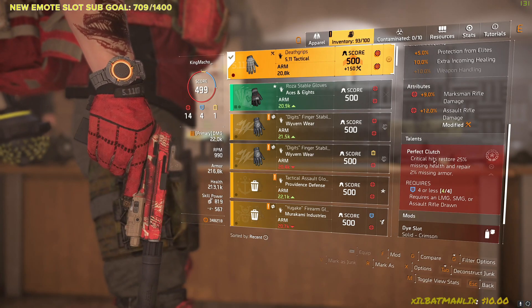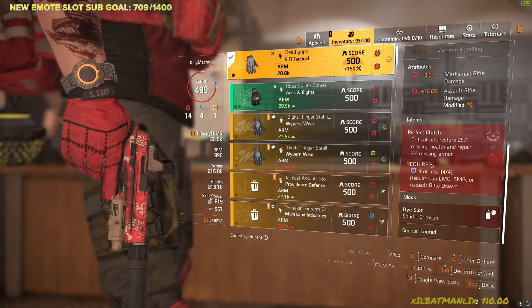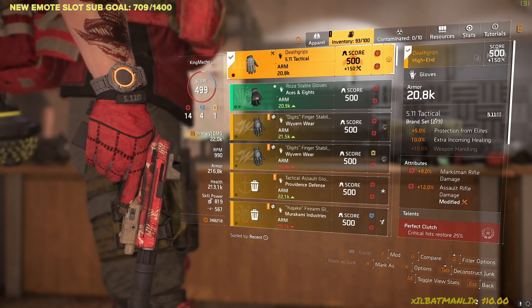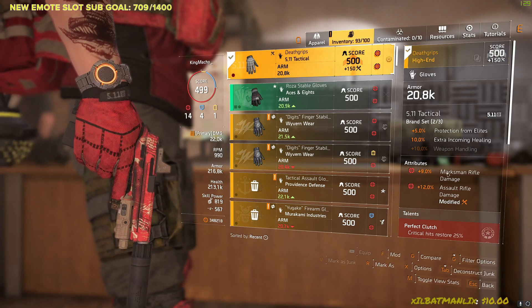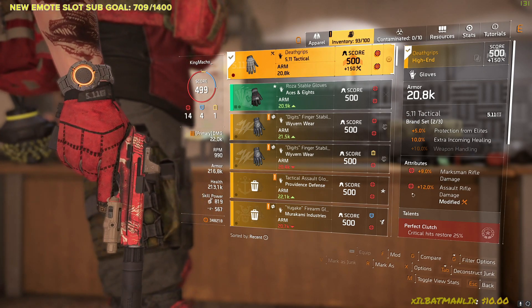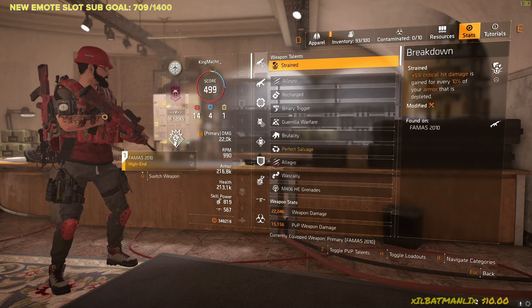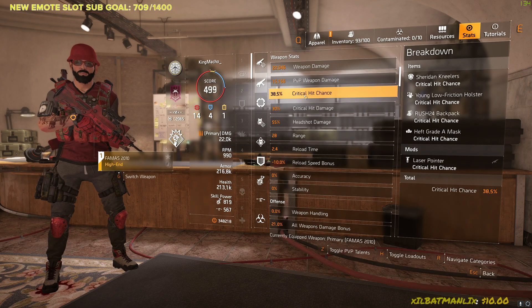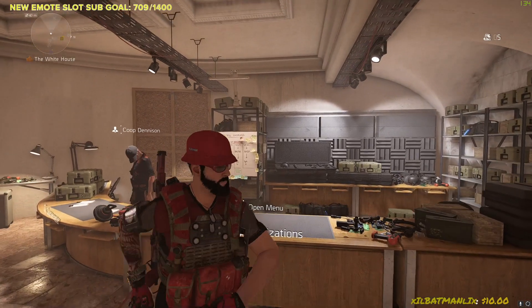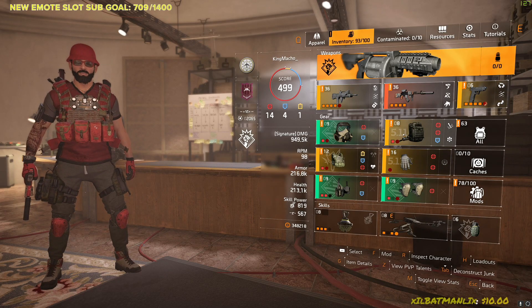We're gonna start with the Death Grips. Perfect Clutch is amazing, but if you can't get Clutch, it'll suffice — but I suggest you try to farm that. Beautiful pair of gloves. Try to get some crit chance here, that'll help you overall. We have some assault rifle damage right there. With the build, you wanna go with assault rifle damage and you wanna get your crit anywhere from like 40 to 50% — as high as you can.